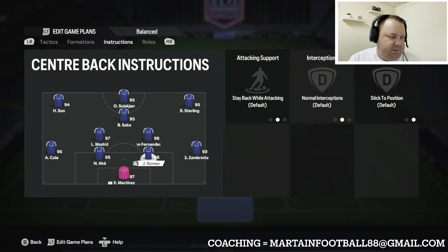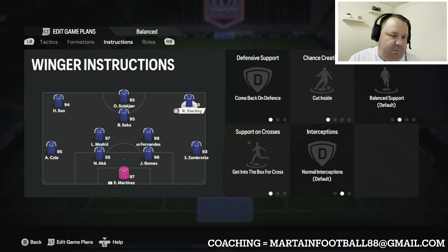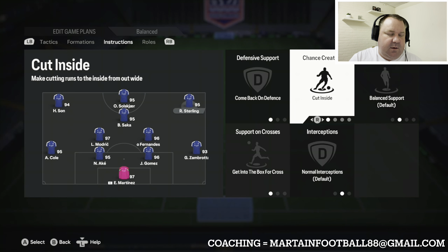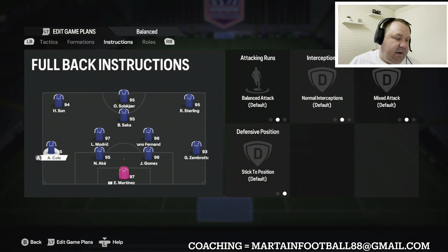Center backs: stay back while attacking. Fullbacks: balanced attack. Let's go straight to the wingers to explain why — the forwards are on cut inside, so you'll see Solskjaer-type positioning, with Son and Sterling really close to them, like a front three when attacking. That's going to leave space out wide, which will be covered by Zambrotta and Ashley Cole on balanced attack.